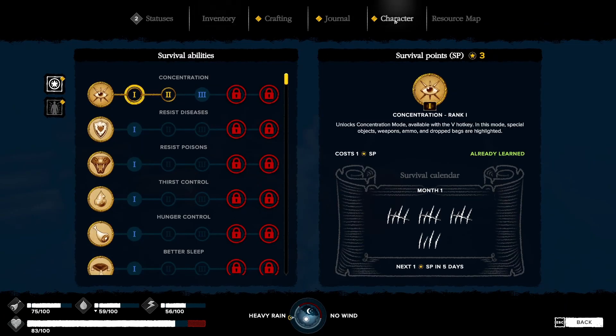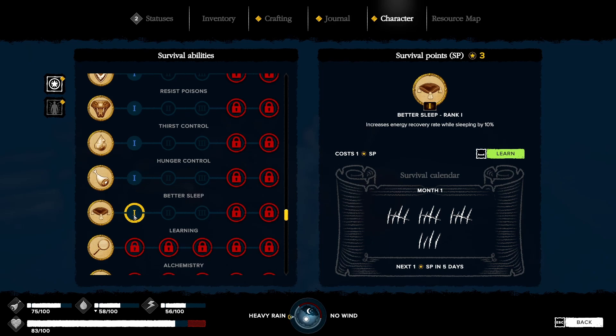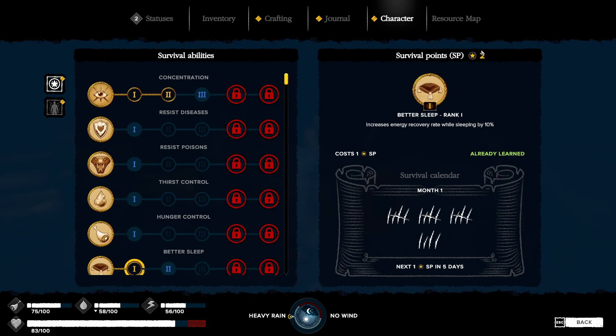I did also rank up — we have three survival points I didn't realize, guys. Holy crap, we're already at level two for this. It takes three to get... do I really want that, or do I want this stuff? We're going to rank up better sleep. You know what — we're going to rank up thirst and hunger control. I think that's our best bet. Let's try to slow this down a little bit.